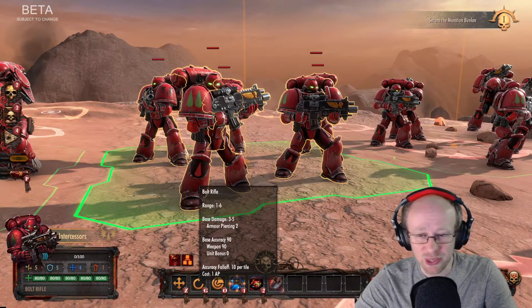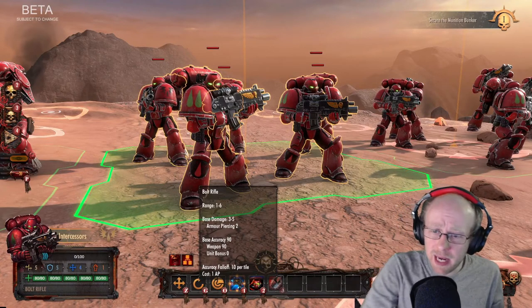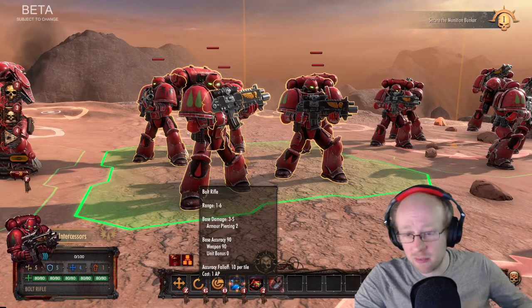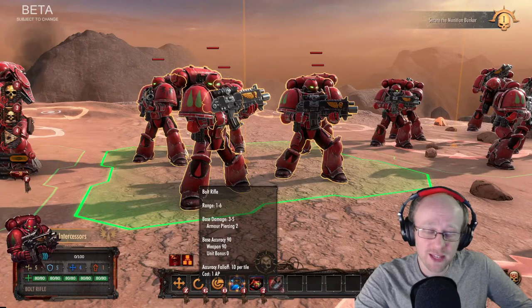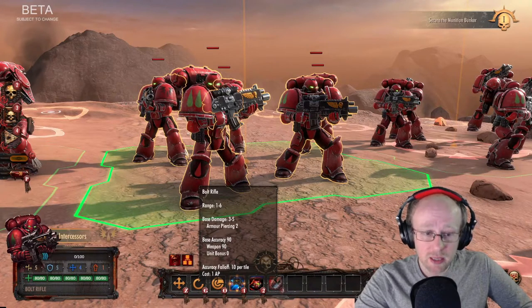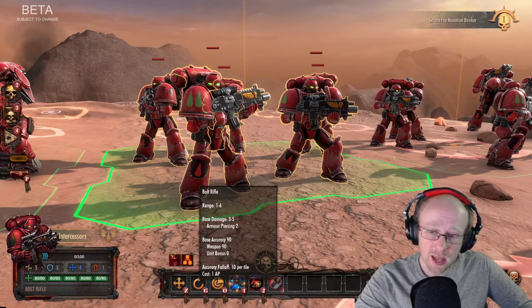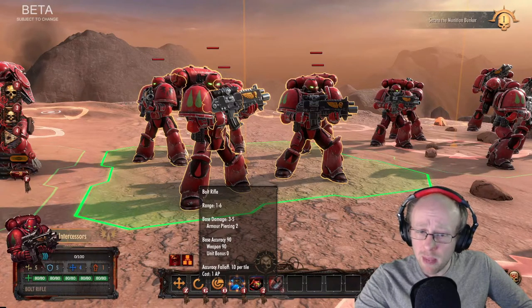So, the Intercessor — the main backbone of the Space Marine chapter. As you can see on the left side, we have evasion of five, so it's not very evasive; armor five; mid-range four; kind of slow at one action point; five models with 80 HP. Equipped with a bolt rifle, and no melee ability here — purely ranged.